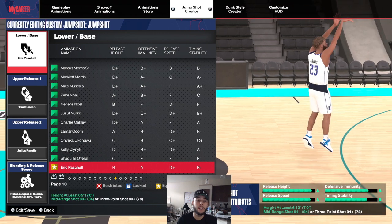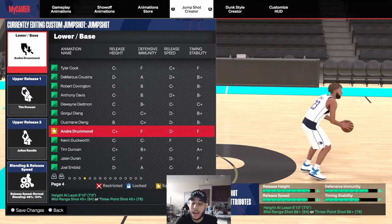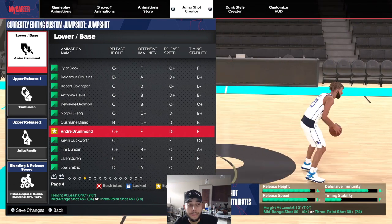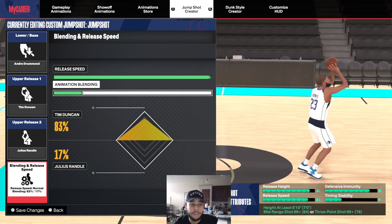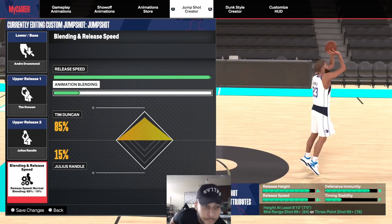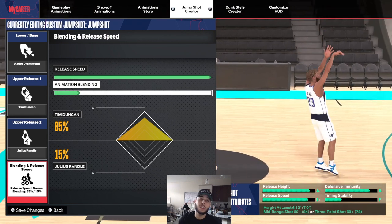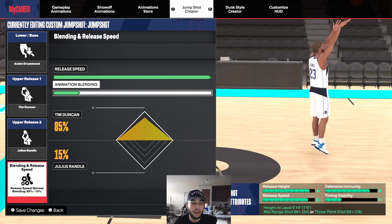I'll give you guys some other bases for big men. I know some of you don't have an 84 or high three-ball. This is what I used before I upgraded my three-ball — when I only had around an 80. I went with Andre Drummond, same release, but I went more towards Tim Duncan at like an 85/15 blend with Julius Randall still. At that blend the three-ball and mid-range requirement is 69, so if you have below a 69 three-ball or mid-range I can't help you. Shout out to Booth IQ on Twitter — he's been going crazy with the jump shots and that's where I found this one.